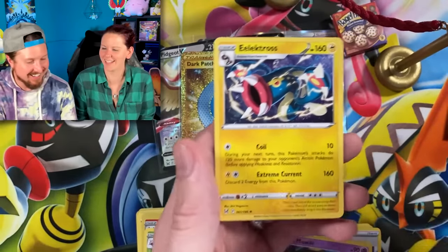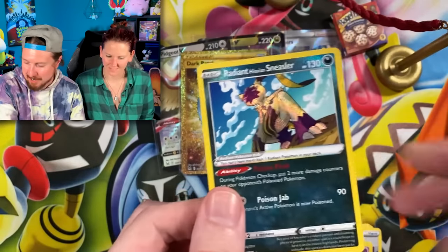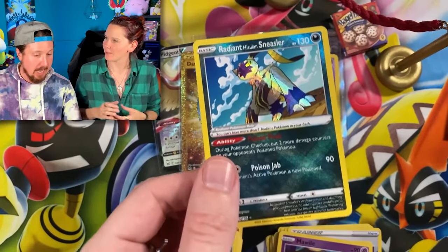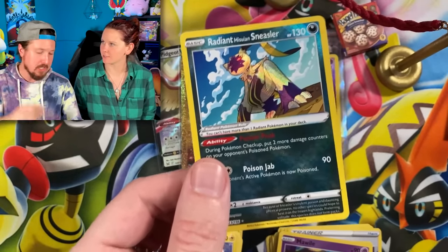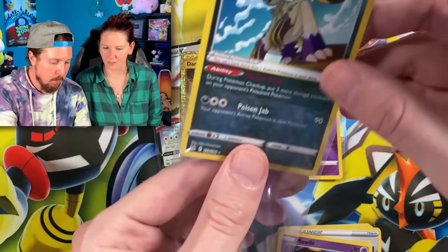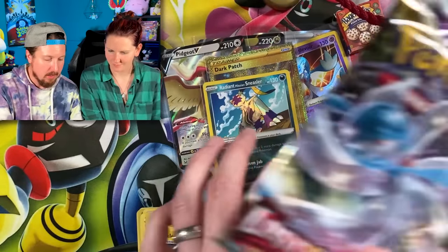And I'm back! Radiant Hisuian Typhlosion and Sneasler. We just need Steelix and we got them all. Right up there in the VIP section.